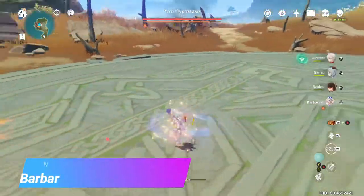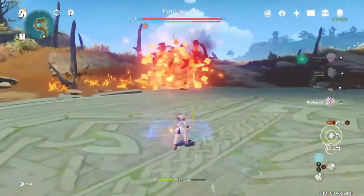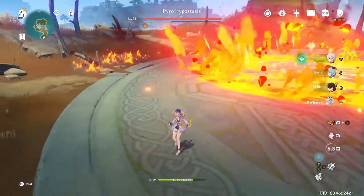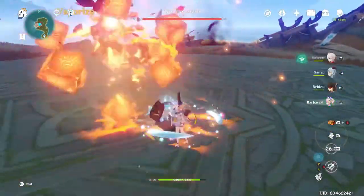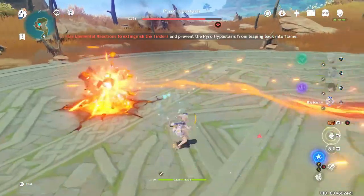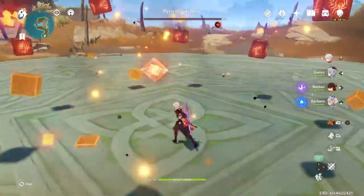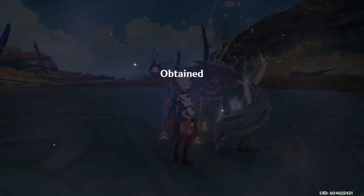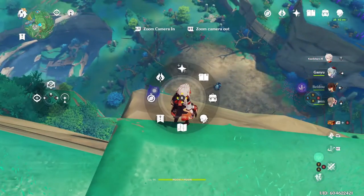Tartaglia has excellent DPS here if you have him. Xingqiu does okay - not the best - but Mona and Barbara are the go-to's. I'm going to use Barbara because everyone is guaranteed to have a Barbara by the time they're in Inazuma. The general challenge for this fight is he does a high amount of damage and you cannot harm him until you destroy his shield. The most efficient way to destroy the shield is to use a hydro DPS; when he does this you want to swap back to your Barbara and just do one basic attack on each of those to destroy it.